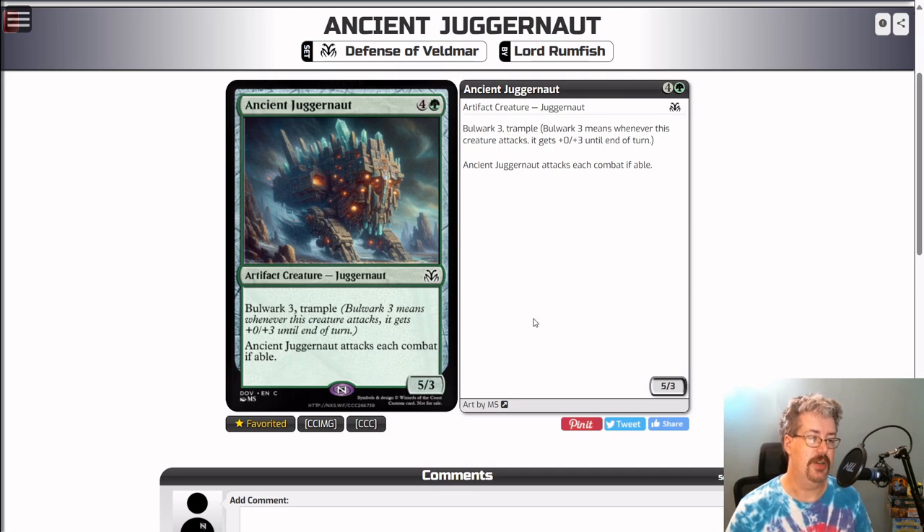Like this Ancient Juggernaut. It's green and four colorless, a 5/3 artifact creature Juggernaut — it's common. It has Bulwark 3 and Trample. Bulwark 3 means whenever this creature attacks, it gets plus zero, plus three until end of turn. So it blocks as a 5/3, attacks as a 5/6, has Trample. And it attacks each combat if able, just like Juggernaut.